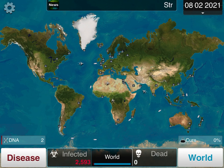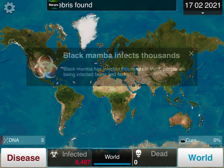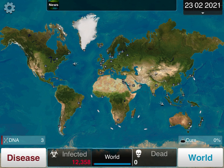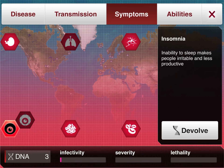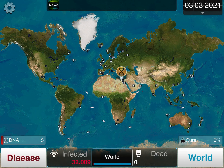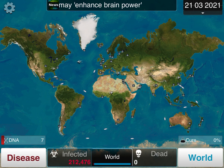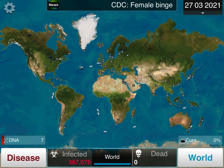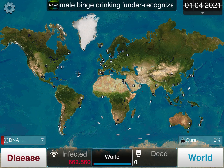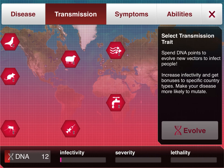Once you get Symbiosis 3, save up your DNA until you can afford Water 1. That's important — save up to Water 1. Also make sure to devolve all symptoms. It'll give you more DNA points in the long run, which makes it an easier trip to victory. If you're feeling a bit impatient, you can always get Livestock 1 first — that's fine.